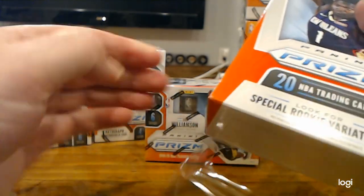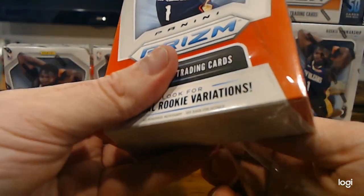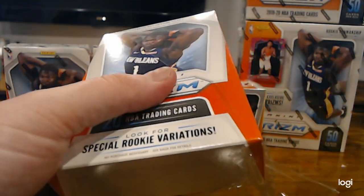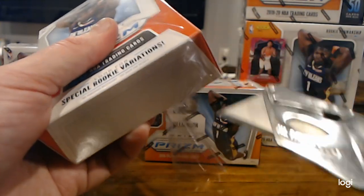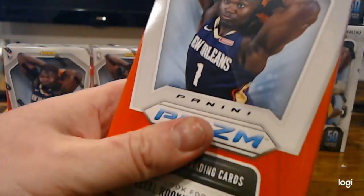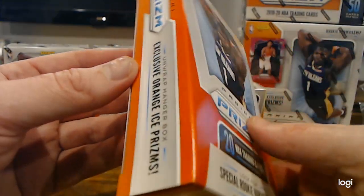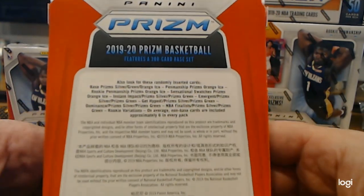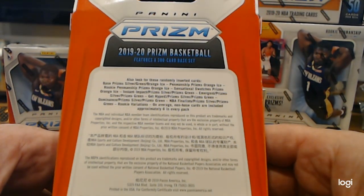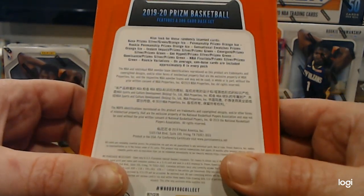Not sure about the hanger boxes — the value. I guess we'll see. We're going to open all these products and post a video of all of them so you're going to get to see it — the blaster and the mega. The blaster is so close in price and you get the chance for the mem or the auto, so there is a chance that auto is in here too. Rookie Penmanship Prisms, Orange Ice can be in here — that would be a real nice pull.